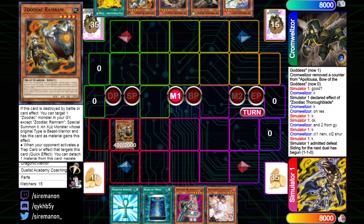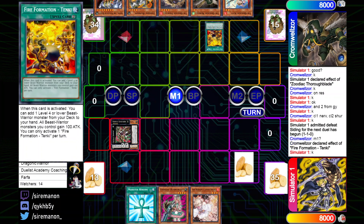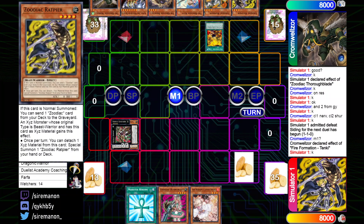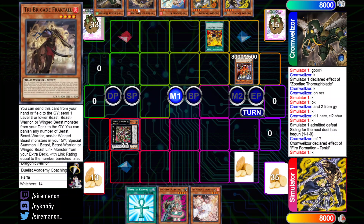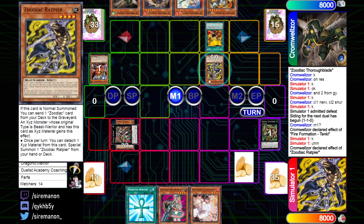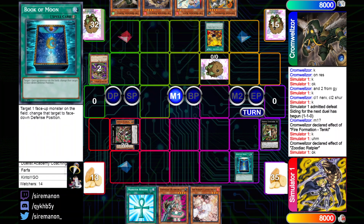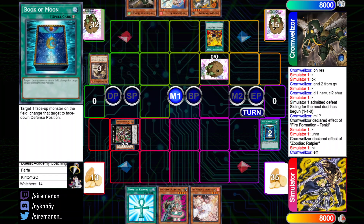The Pure Zoo player starts with a normal summon of Ram Ram, overlaid for Shaconine into Dryden — they set Book of Moon and pass, very simple. The Tribrigade player tops Alpha for turn, which has additional synergy in any Tri-Beast adjacent deck. Tenki searches a Rap and then Alpha is special summoned, forcing out Dryden immediately. Rapier comes down next, activating its effect and sending Whiptail. On resolution, Book of Moon flips down the Rapier, cutting off access to the Zoos from that avenue.